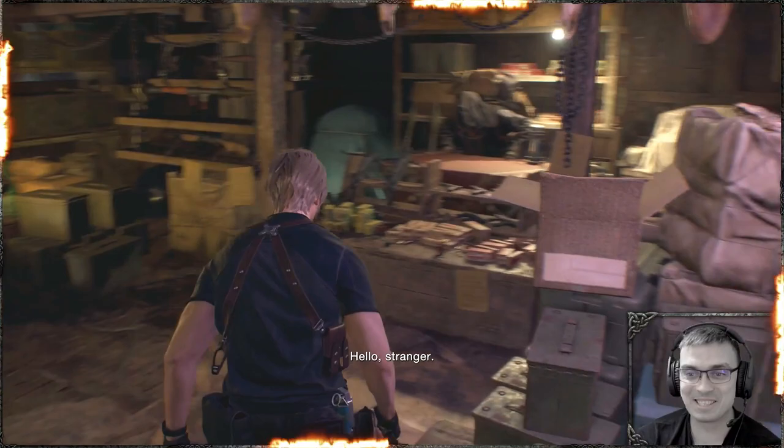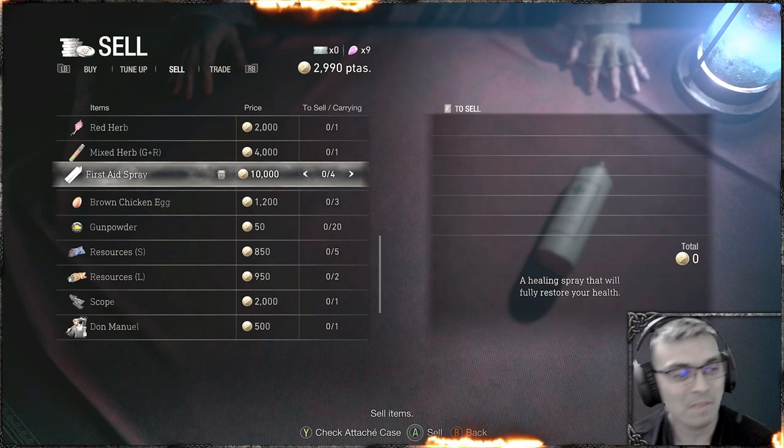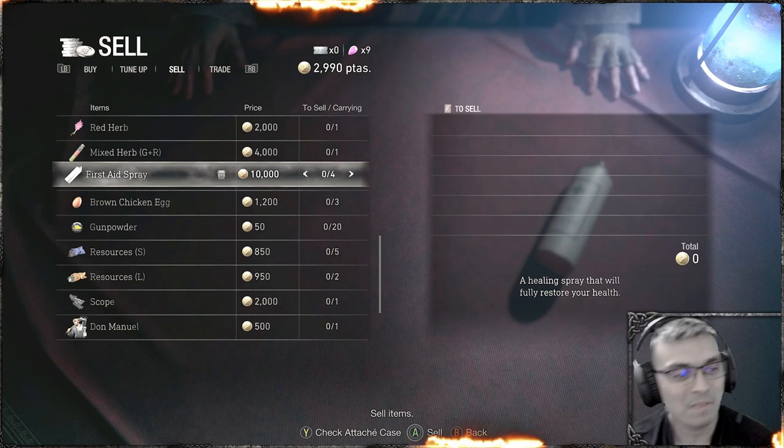I mean, just count the money. Count how many upgrades you can do at the very start of the game. What can I interest you in? This is really nice money, man. Chicken eggs — look at how much they sell for. I'll buy almost anything. It's good.